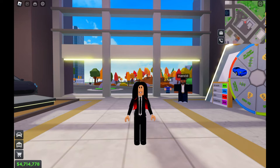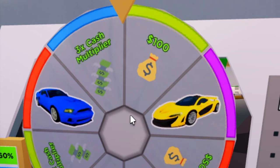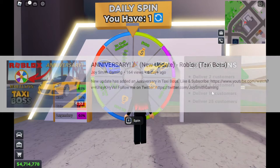Hello everyone, my name is Joy Smith and I'm gonna be playing Roblox Taxi Boss. There's a new update that just came out right now — the British Cars event — and there's a wheel spin available. There are two new vehicles: it looks like a Ford Mustang and a McLaren P1. I have to do this wheel spin multiple times, like I did in a previous video about the anniversary wheel spin.